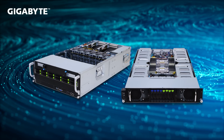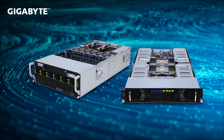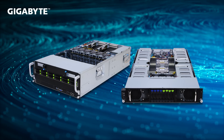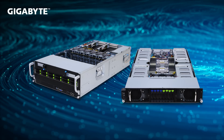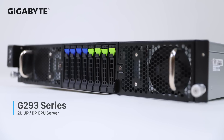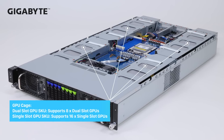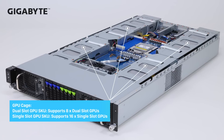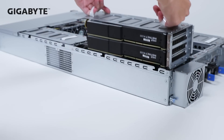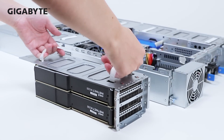GIGABYTE G493 and G293 series are GPU-optimized servers for AI and HPC applications, built for dense GPU computing. The G293 series is a popular and impressive series — still the most densely-packed 2U GPU server in the world. With four GPU cages, each supporting two dual-slot GPUs, it can support eight PCIe Gen 5 GPUs.